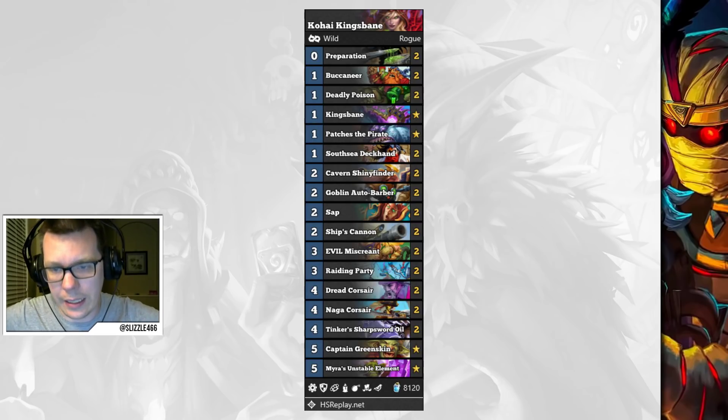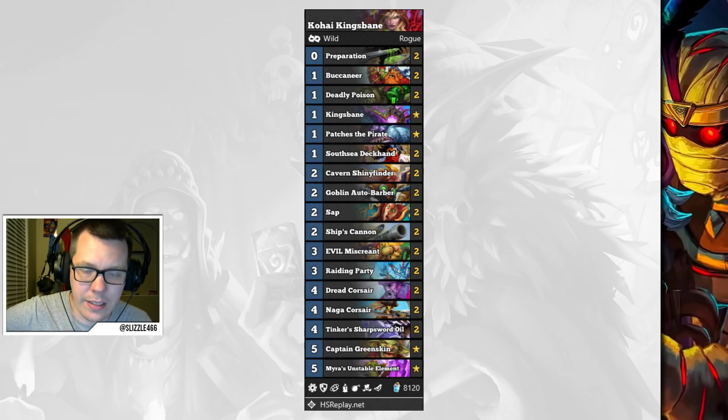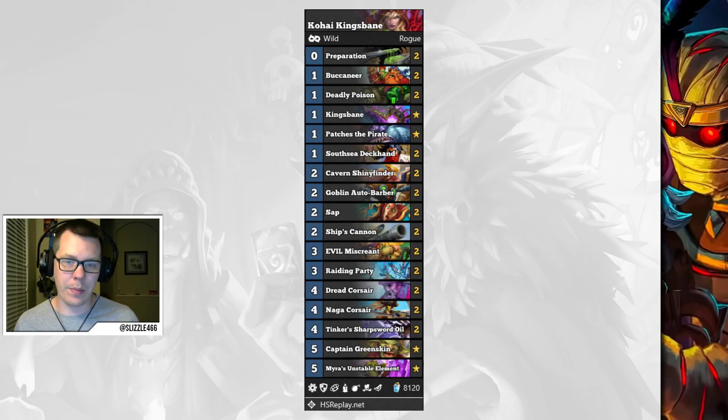Kingsbane Rogue has also seen a little bit of a power creep. Evil Miscreant is now a card finding its way into Kingsbane Rogue lists. This really helps in matchups against aggressive decks, which it's typically unfavored against. It also gives you some nice combo enablers for your Raiding Party, and that 3-mana 1/5 is really good for trading off little recruits if you're queuing into a lot of Paladins.